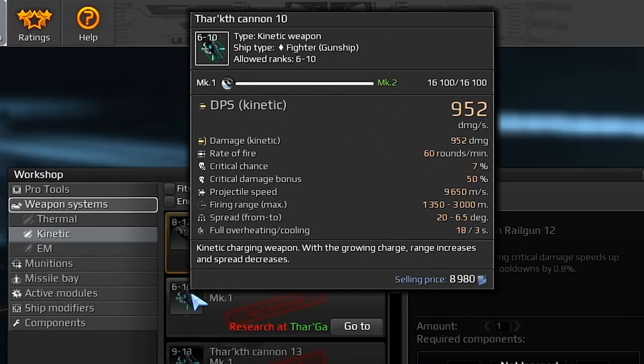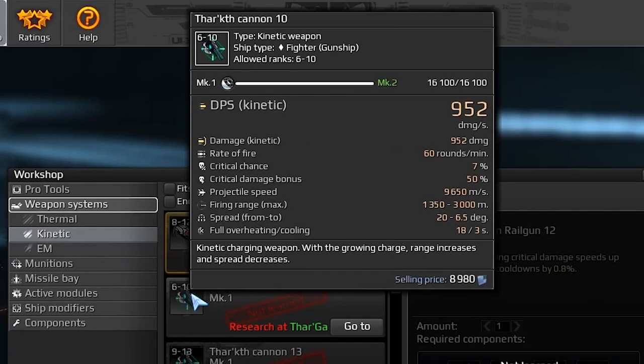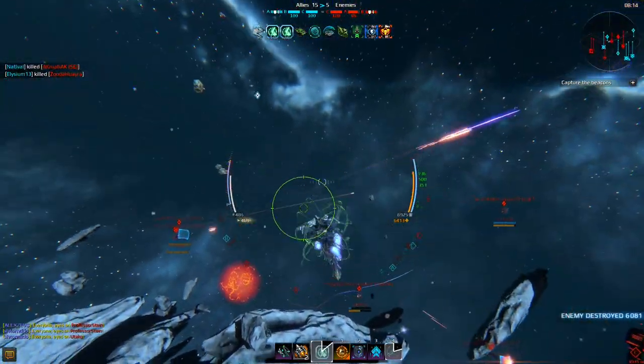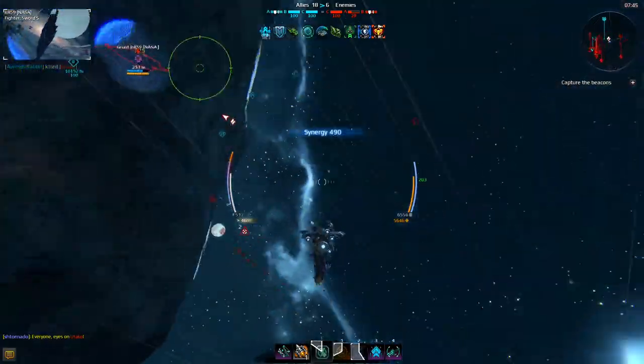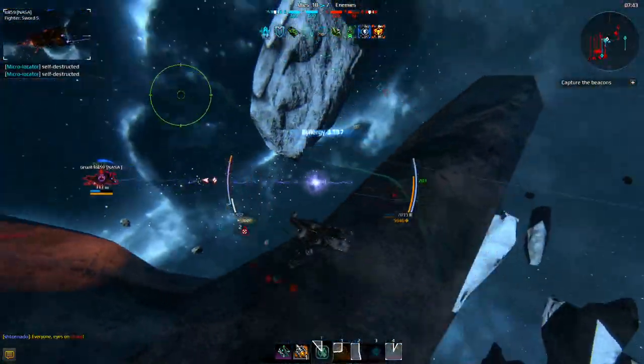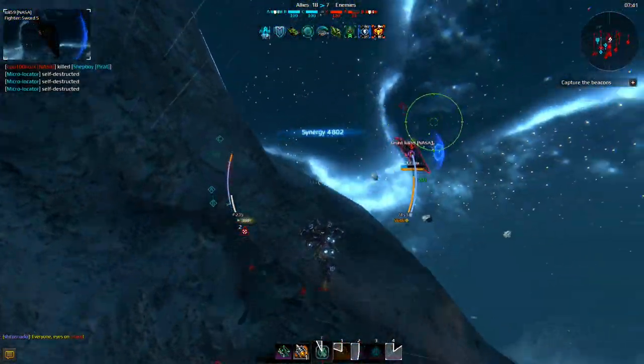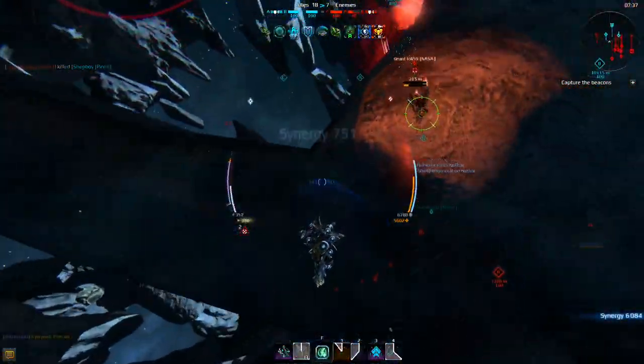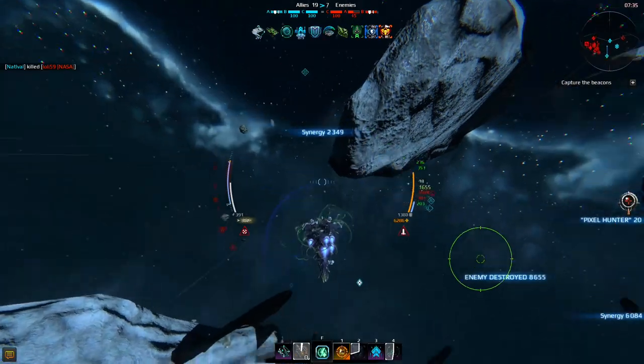Number 2 is a gun with a hard-to-pronounce name of TART. It was first introduced during the Evolution update. This weapon can be installed into any gunship fighter. The true beauty of it is that it can deal with almost any threat out there. Its high damage output allows it to destroy some really large targets, while its high projectile speed lets you target interceptors with ease.